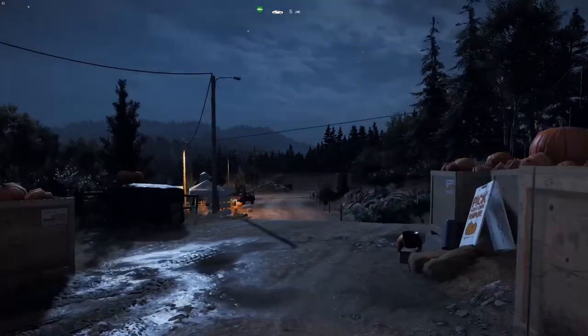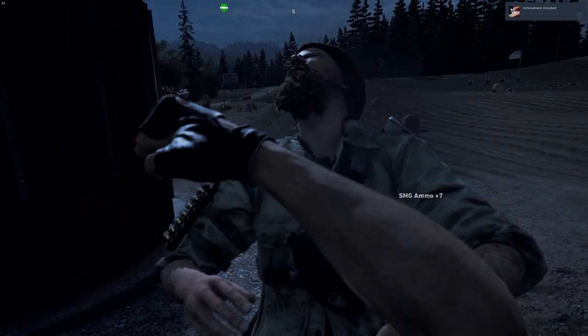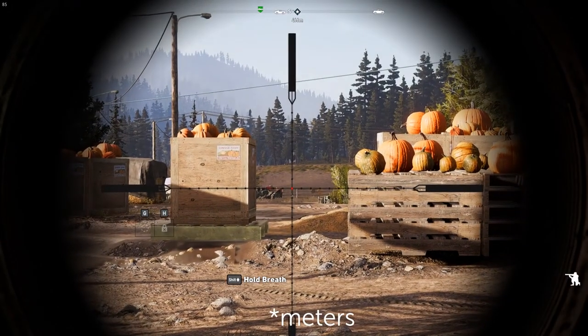What makes it a sweet spot? This guy. Every time you fast travel to Sunrise Farm, this sniper is standing right there, just waiting to be picked off. And he's been courteous enough to stand over 150 yards away.